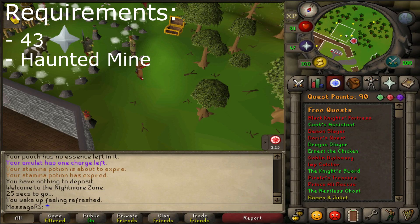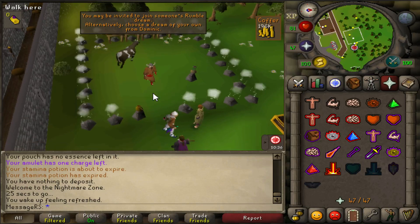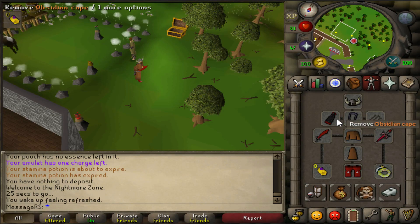Next up we'll need at least five quests. The most efficient ones are Haunted Mine, Lost City, Tree Gnome Village, What Lies Below, and Vampire Slayer. You want these particular five quests because those are the most efficient for training melee. You can also do other quests - those will be in the description.